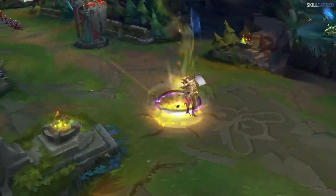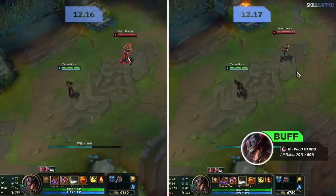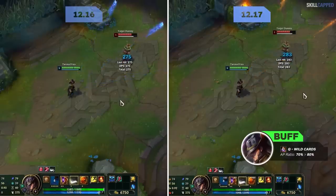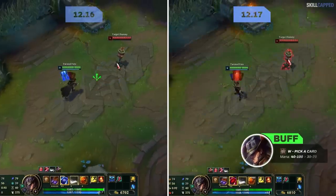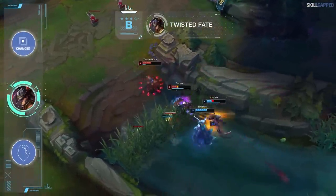Moving on to the mid lane changes, let's have a look at the Twisted Fate buffs. Q AP ratio is going from 70 to 80 percent — not a super impactful buff considering TF doesn't build a ton of AP in his meta build. W mana cost is being lowered by 10 at all ranks. Pretty negligible buffs overall, so Twisted Fate will remain in the B tier for mid lane.